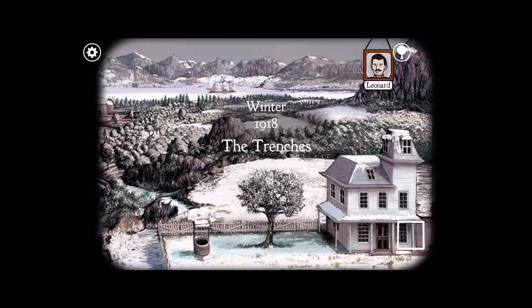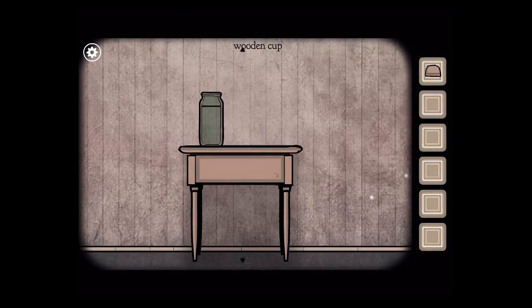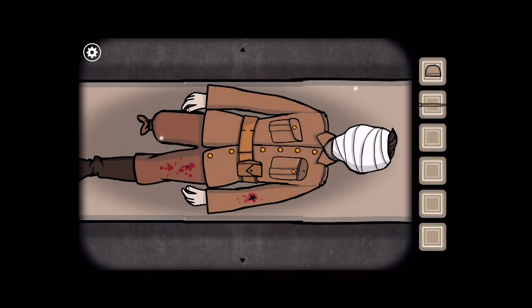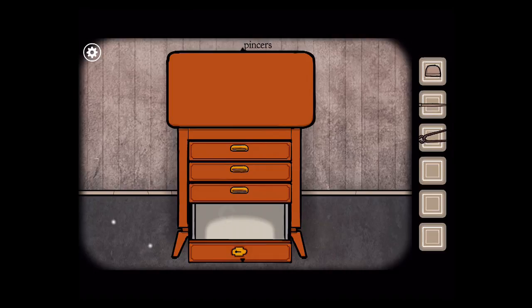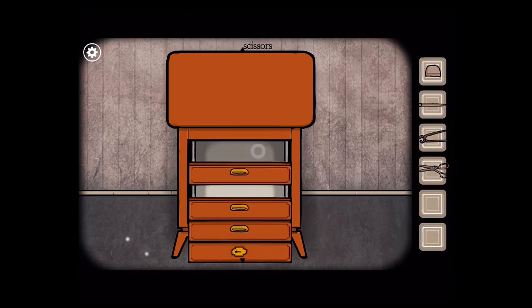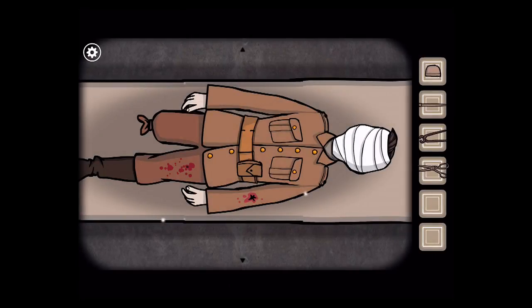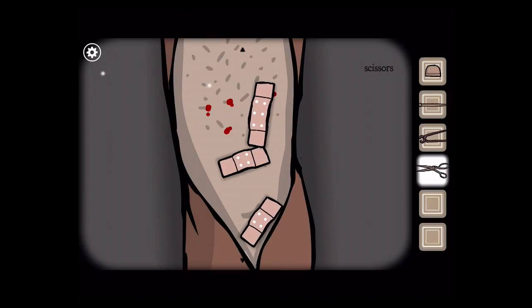Next, The Trenches. This is a very weird one. Come over here. Take the wooden cup and the wooden leg from the table. Also, go through Leonard's pocket and find this key. Use the key to get the pincers, and get the scissors from the other drawer. Now the weird stuff — first, cut off his bandages. Cut open these bandages, then move the band-aids to cover the blood.